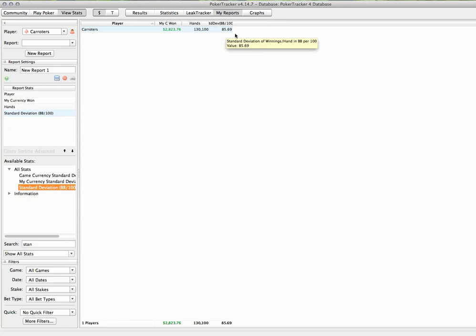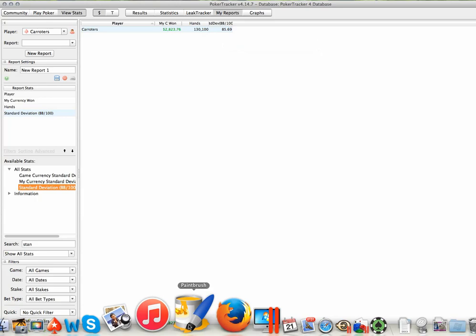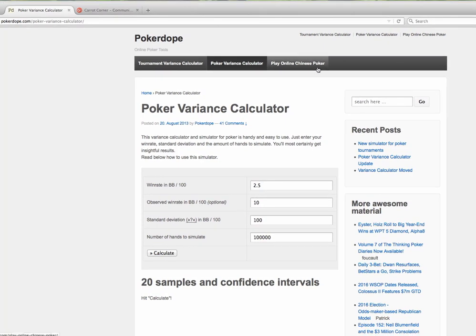So that's pretty high - 85.69. Standard deviations in regular games are usually a lot lower than this; in zoom they're higher because there's less information, and all the reasons variance is higher in zoom that I spoke about at the beginning of the series. We're going to plug that into our variance calculator at 85.69. We'll go to a site called PokerOPE on the internet - it's pretty cool, and apparently it now has online Chinese poker which excites me very much.